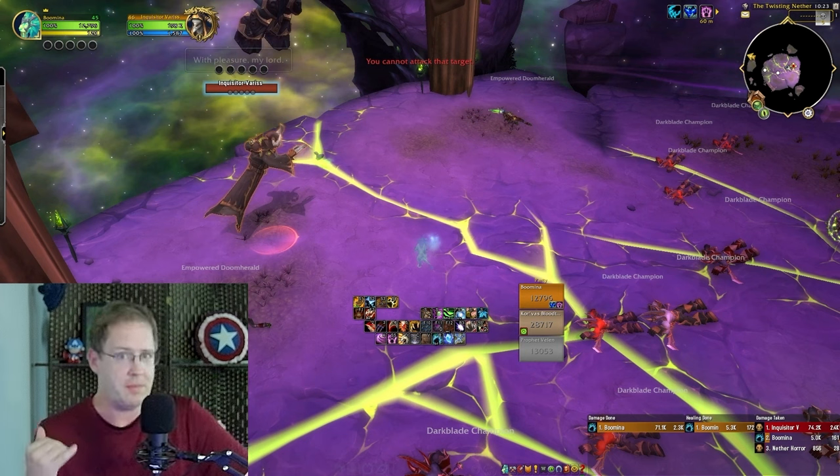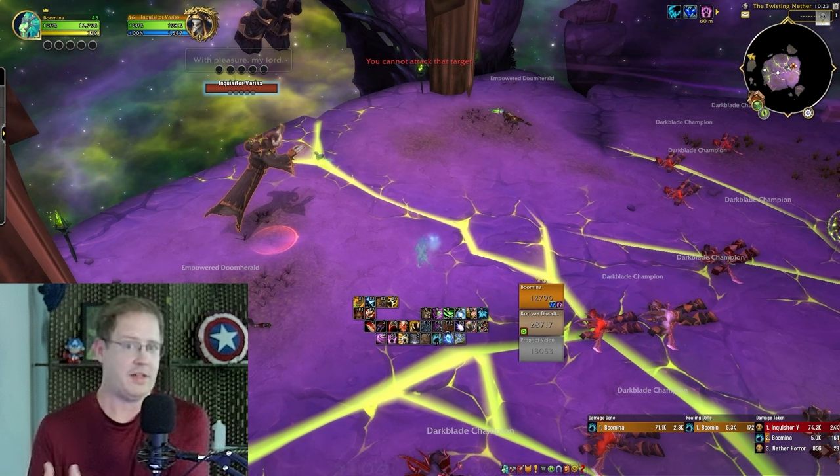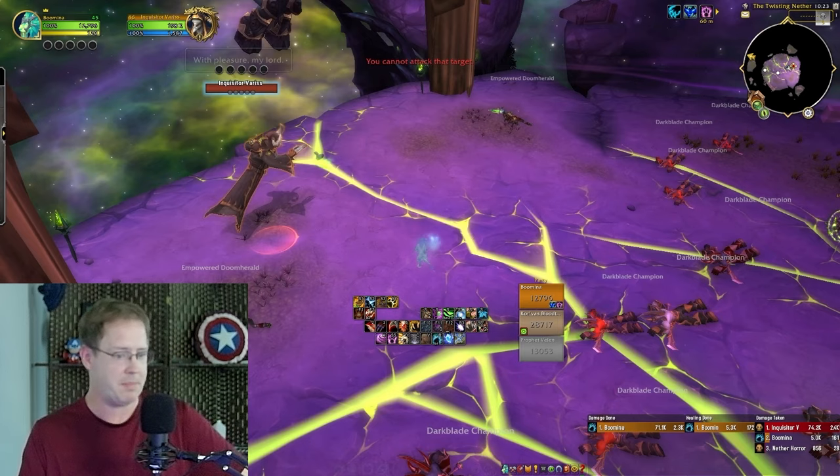One thing I always recommend when you're doing something like this is find out how much damage everything does. Getting knocked off does infinite damage, and the Mind Rend that Varus casts does 1.5k. You'll generally see me trying to move out at 5k health — any less than that is likely a mistake. To combat that, we're using Barkskin, and Matted Fur gives you a nice absorb shield which is not influenced by your max health value.